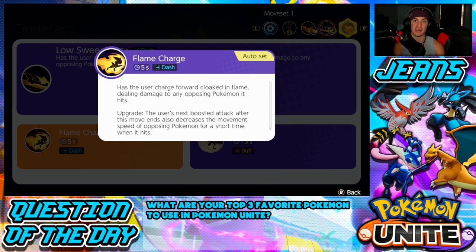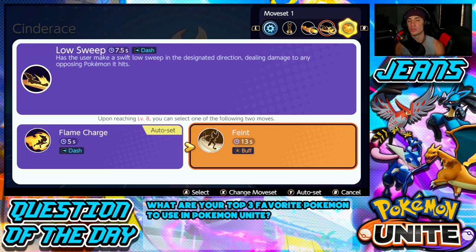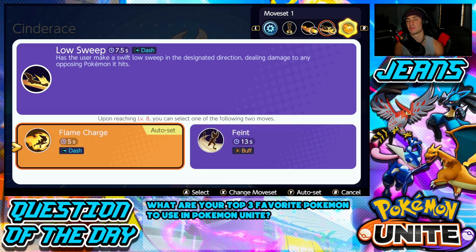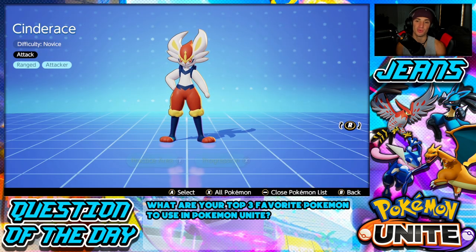I usually go with Flame Charge because it has a five-second cooldown — you charge forward cloaked in flames, dealing damage to any opposing Pokemon you hit. When upgraded, your next boosted attack after this move decreases the opposing Pokemon's movement speed. It's great for dipping back out of sticky situations or pushing up to secure a kill. If I'm running Focus Band I prefer Flame Charge; if I'm running Scope Lens, Feint might be the better play.